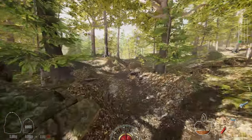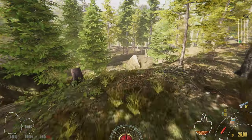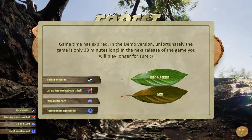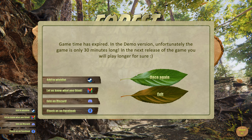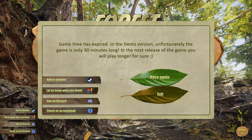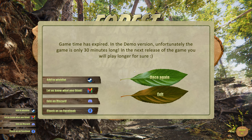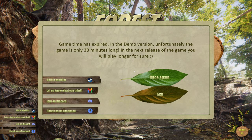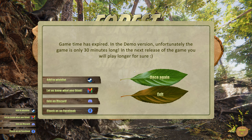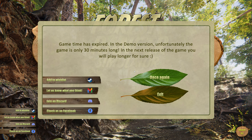Since the game hasn't exited yet this time, let's wander around a bit so you can see what the map has to offer. It's mostly forest area — maybe we'll find a snare somewhere. And there it is — game time has expired in the demo version. Unfortunately the demo is only 30 minutes, but in the next release you'll be able to play longer. So that's Forest Ranger Simulator — it should be on Kickstarter on January 12th. I'll put the link in the description below, and I'm looking forward to bringing you more of this when more of the game is available.